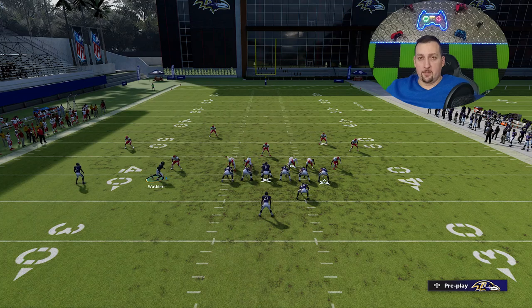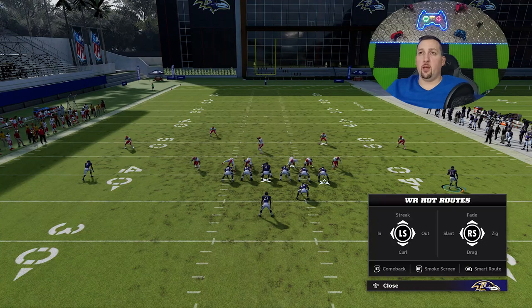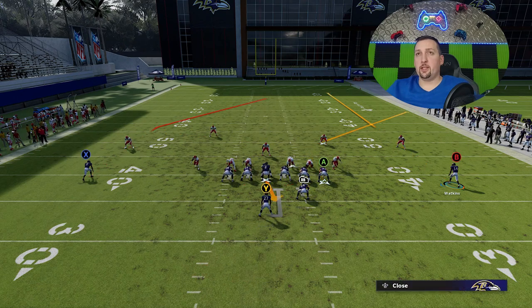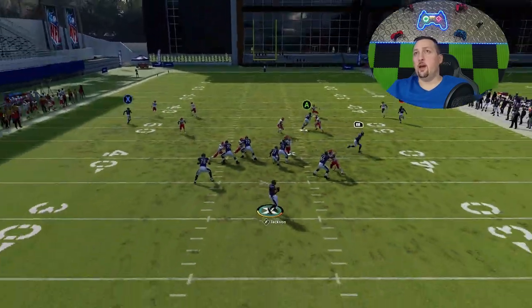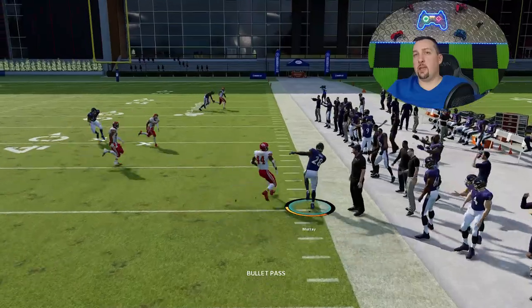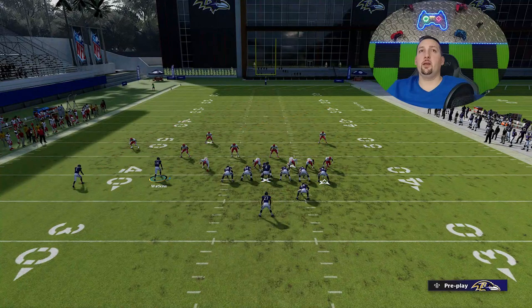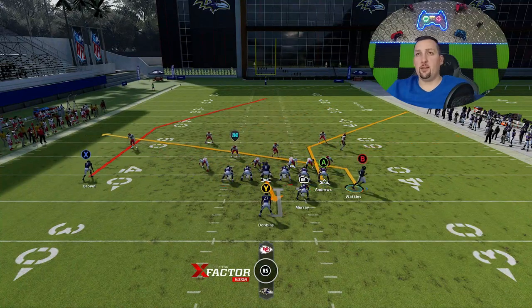You can create a very good concept with this play by motioning the B route across — this is the only route you can motion across. You can either put them on a streak or a slant. The slants are really good against man. If you have a man zero, there's a lot of different things you can do with this. You could also put them on a streak and then put the RB route on an out route to create a concept. I still have my running back in my fullback spot, which is important for the passing plays.